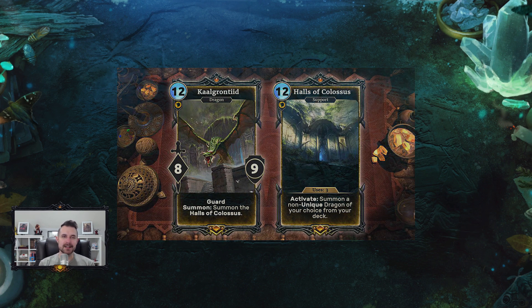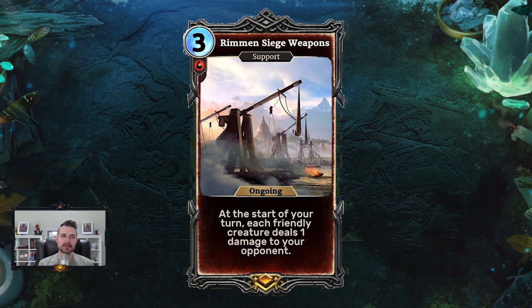This set is going to have a pretty heavy dragon theme because it's based on the Elder Scrolls Online event that's very dragon-centric — in many ways like Heroes of Skyrim 2.0. Next up we have Rimmen Siege Weapons, a three-cost support in Strength. It says: at the start of your turn, each friendly creature deals one damage to your opponent. The immediate thing you ask yourself is: what crazy pilfer effects do I want to abuse? Because that's exactly what this card does — it's a pilfer enabler that makes your pilfer effects go on steroids.